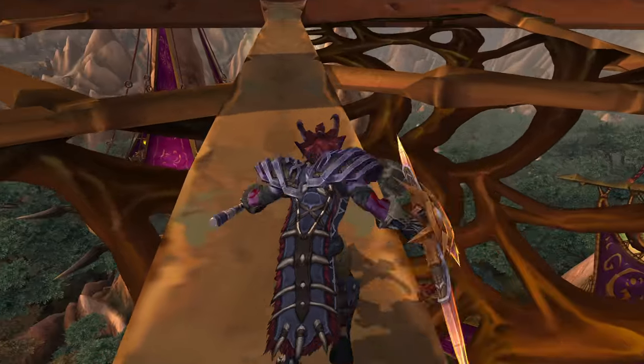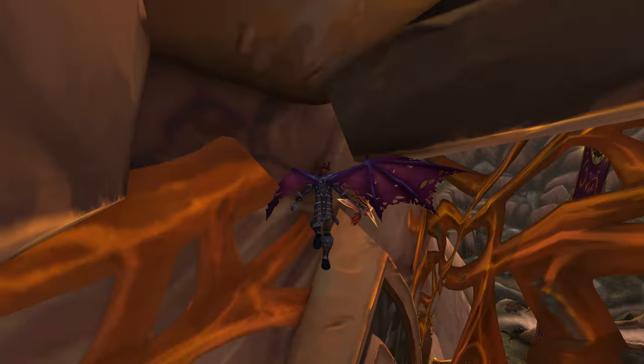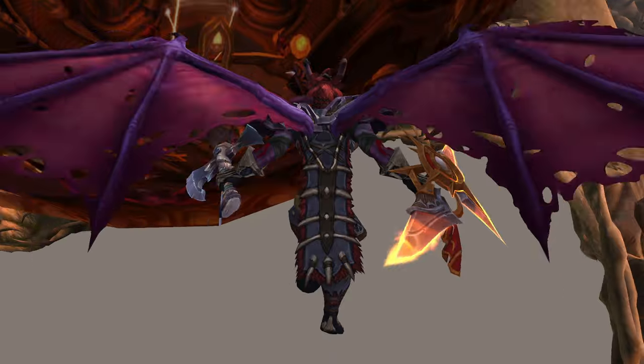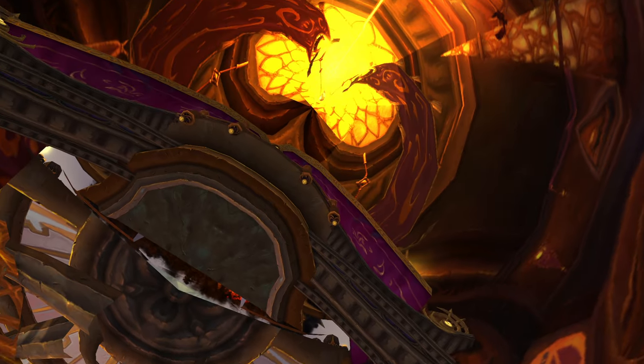There's a spot where you can actually just fly straight through. Here it is, right here. Then you fly into this room, and you can actually stand on this. We're actually inside of the uninstanced version of Skyreach.